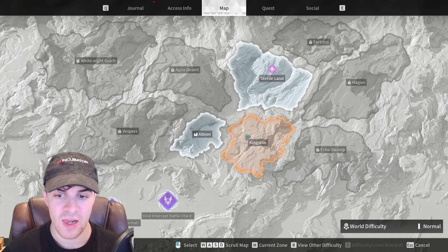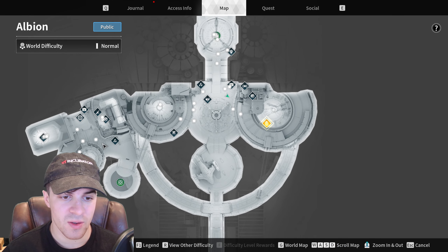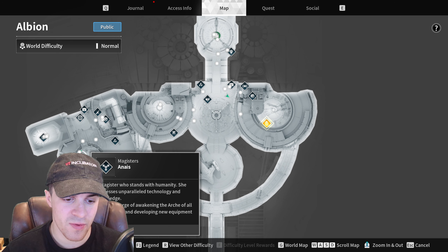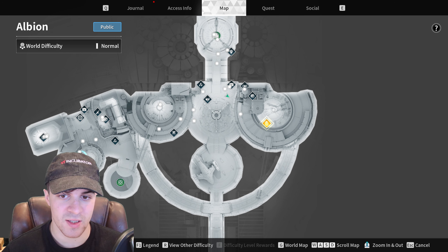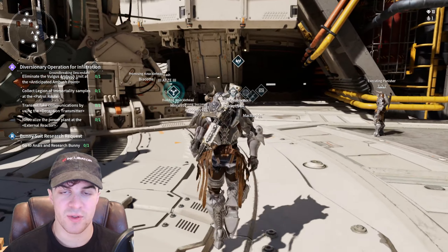You need to go ahead over onto the map and go over to Albion. From here you can see over this side there is this person here. Just set a waypoint on it and then you can go ahead and run over to it.